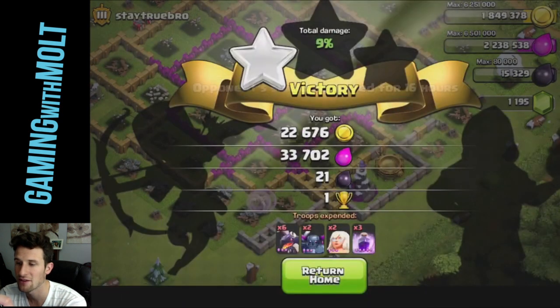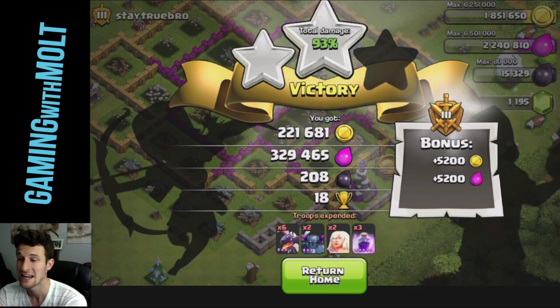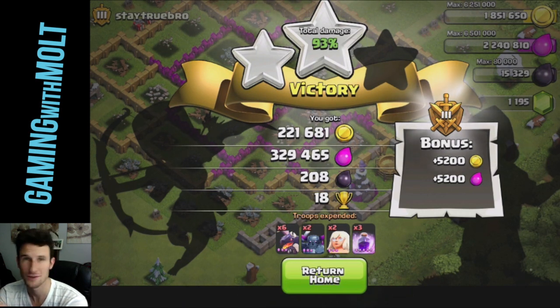We will end the battle there with 221,000 gold, 329,000 elixir, and 208 dark elixir. Two-star Town Hall 8 — Horse with Landon, we did it!